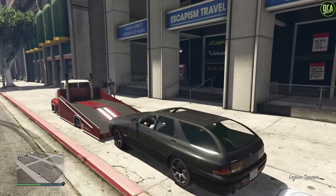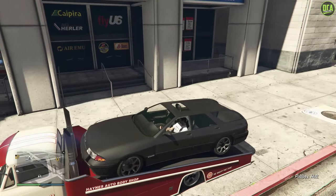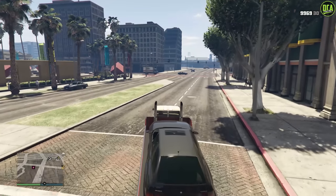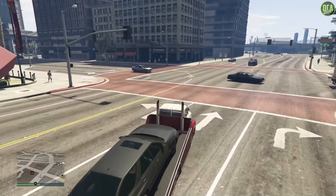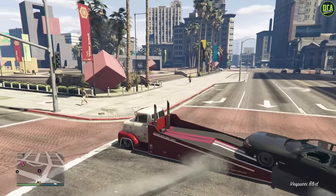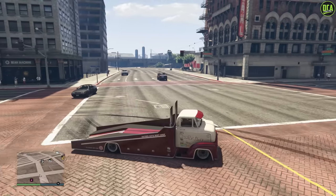Now granted you can drive cars on there for photo shoots and stuff, but obviously if you start driving the Slam Truck the car is just going to slide right off. A feature to hit on the D-pad to lock a car in place when you drive it up there would have been amazing, but sadly that wasn't the case.